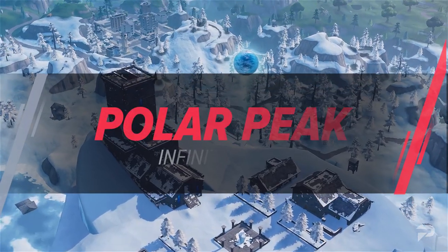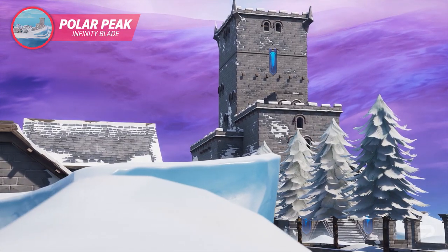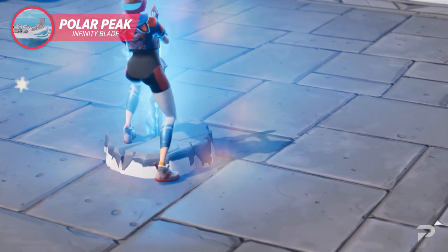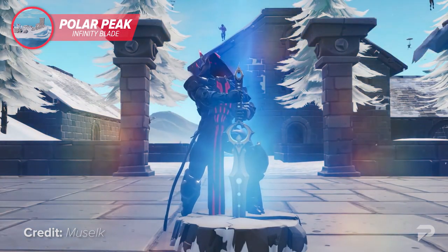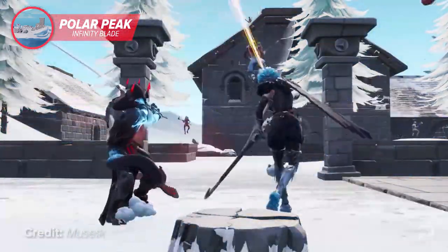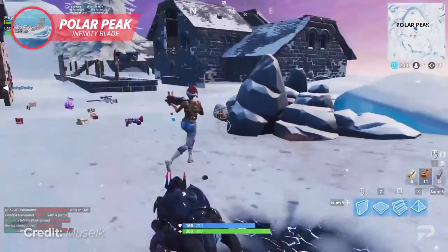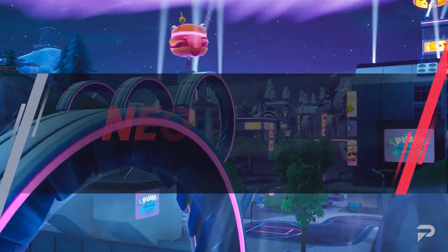Polar Peak is another chapter one landmark which was highly coveted back in the day. Despite having a high elevation, it was actually the location of the Infinity Blade — anybody remember that old mobile game? Back in season seven, the Infinity Blade could be found on Polar Peak, making it the place to go for one of the most powerful weapons in the game. Some considered the Infinity Blade broken due to its various health and shield buffs, and just having this weapon in your inventory could guarantee you a win most of the time, as long as you didn't do anything dumb.